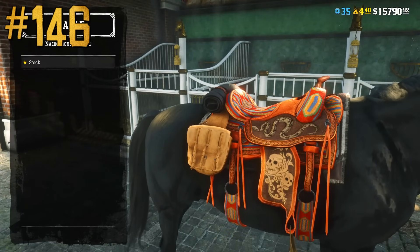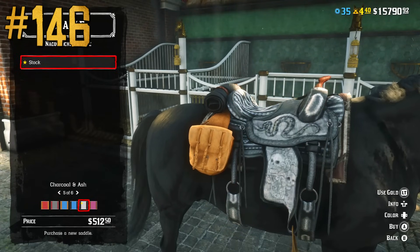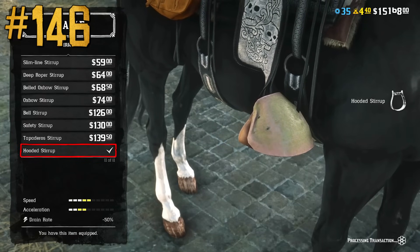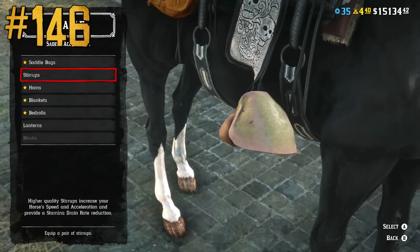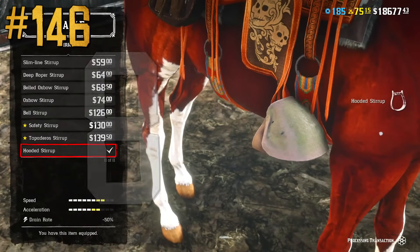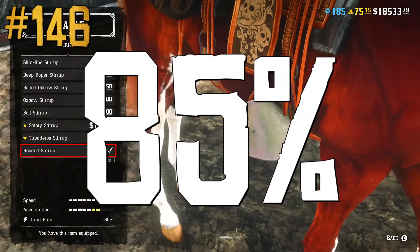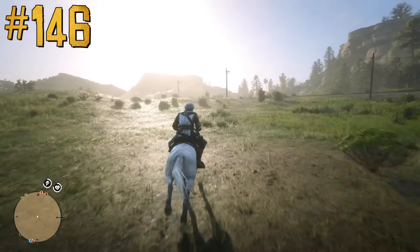The Nacogdoches saddle is the only saddle that has built-in stamina drain rate reduction and allows players to add custom stirrups that also decrease stamina drain rate. With the best hooded stirrups, an 85% decrease in stamina drain rate can be achieved, which pretty much means infinite stamina on any horse.